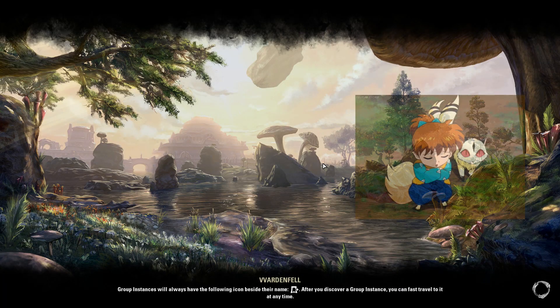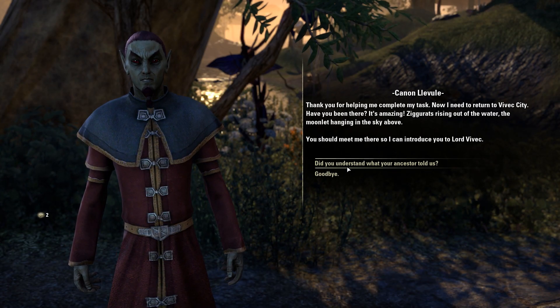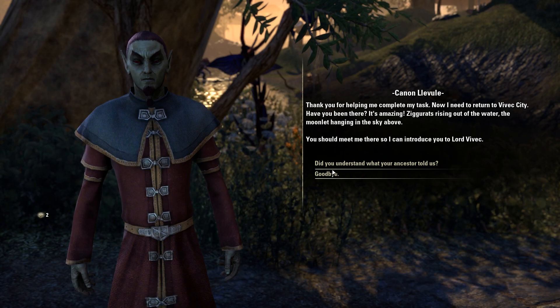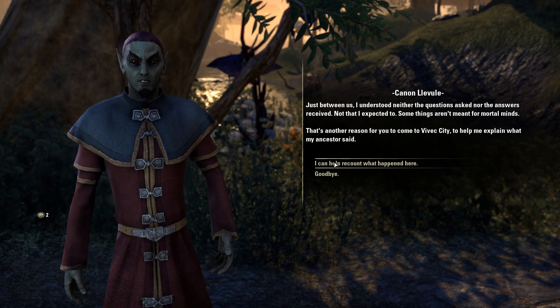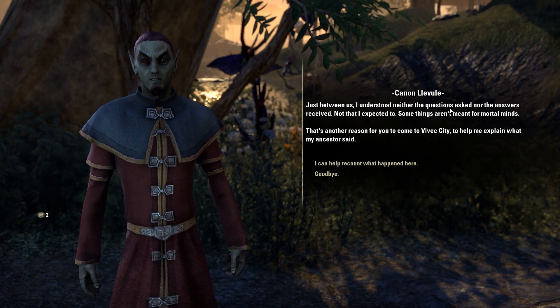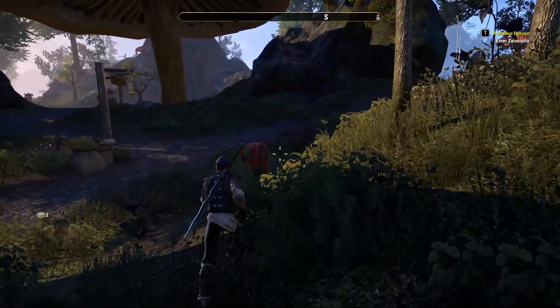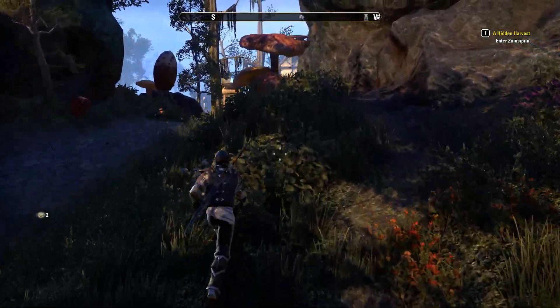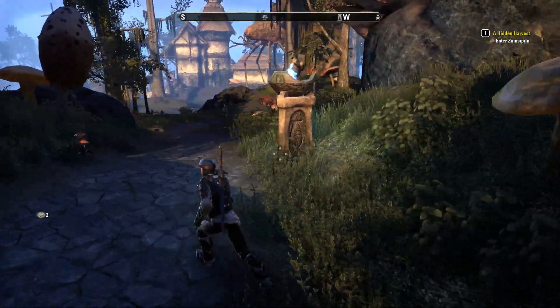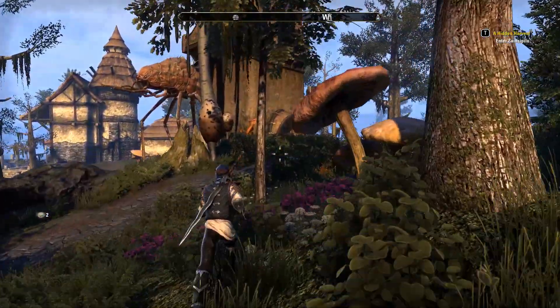We should have named our character Jon Snow instead of going with Kukid — oh, that's a fail. What the ancestor told us was so confusing — it's even one of the dialogue options: 'Did you understand what your ancestor told us?' Even this NPC didn't get it. Well, that was epic. Now we have to go to Vivec City, but first there are some quests we need to finish.